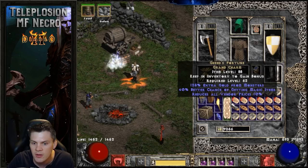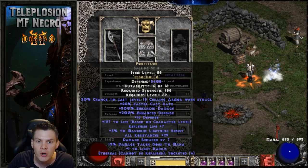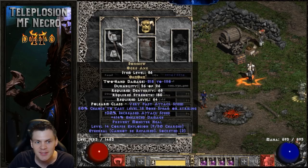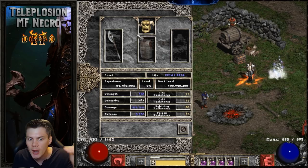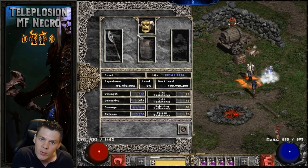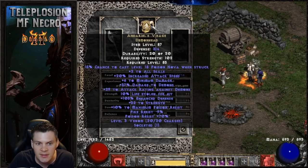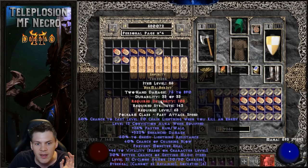That gives us 75 FCR and stacks a whole load of MF. The mercenary I want to be hard-hitting — I have Fortitude, Dariel's Visage, and an Ethereal double-Ohmed Bone Hew at 414 ED, which is kind of a flex. You can use any other hard-hitting weapon; you just do not want cold damage. Ideally a source of Cannot Be Frozen is optimal for a top-tier mercenary setup, because if you tele-stomp a boss pack and the merc gets frozen and can't attack quickly, it slows down his damage output.